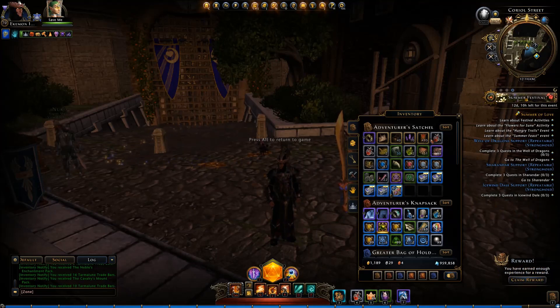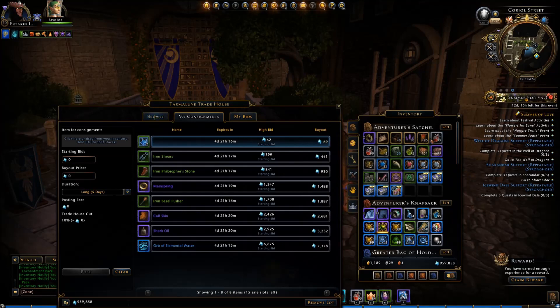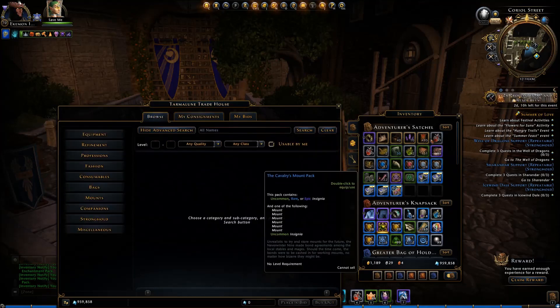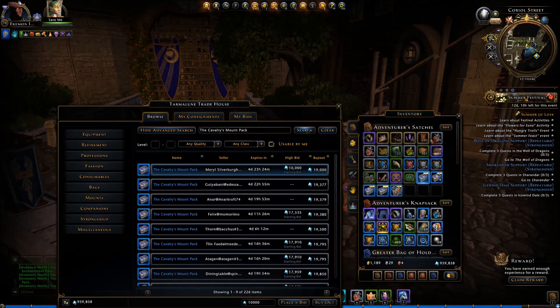Let's check out these goodies and find out how much they're worth at the moment. From the Cavalry's Mount Pack we could get a Rage Drake, a Gasp, or an Inferno Nightmare Mount. Some interesting things. How much is it worth? That's the question. About 19,000 Astral Diamonds — not too bad, I guess.